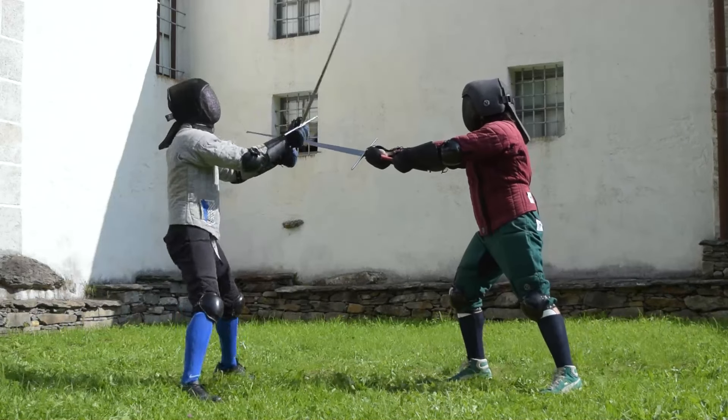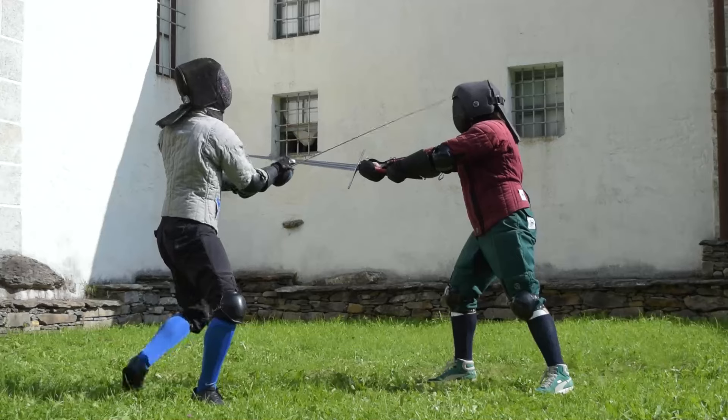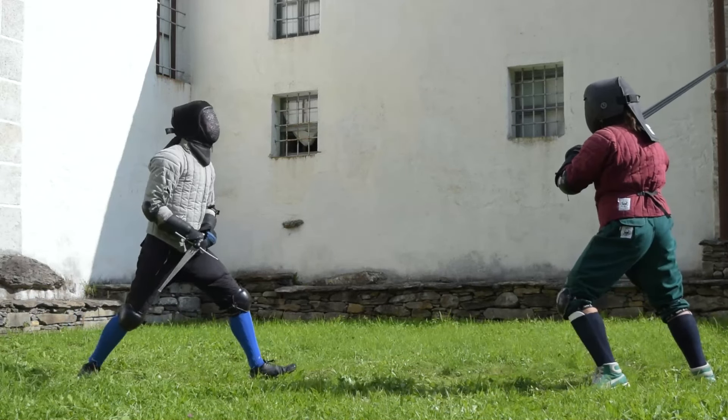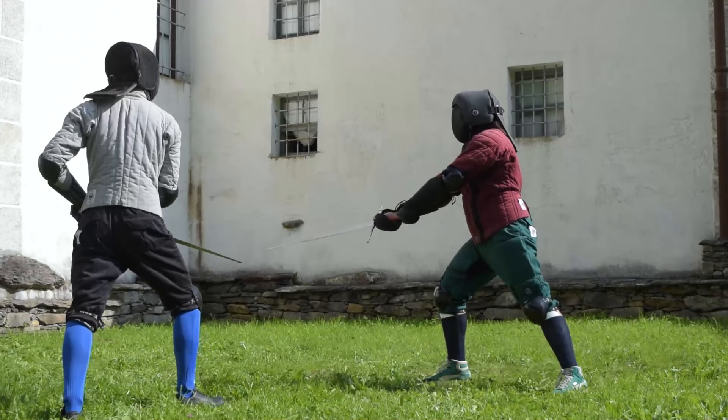Another approach to stimulate the opponent's attack is to step forward with a full step — a big step — into the opponent's attacking distance. You want to move into distance in a fluent way and look relaxed. The idea is that you enter closer and make the opponent start the attack, but to be able to parry you actually have to start the parry before the attack starts. So it has to be a fluent motion: you enter under measure and while entering you start your parry, so that your parry is already there when the opponent's attack starts.